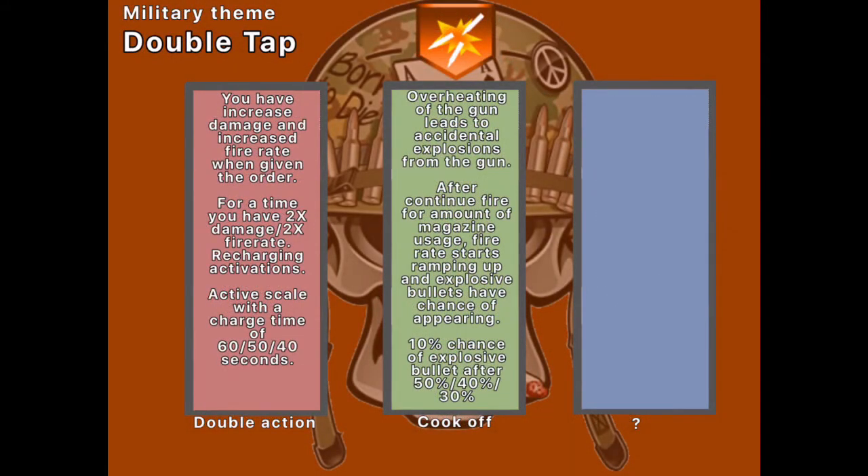Alright, this next one is Double Tap. It has a military theme. There's Double Action, which increases the damage and fire rate by two upon activation. Activation is via double-clicking the aim button twice — because it's a double action. With the upgrades, you're able to change the amount of time it takes to charge it from 60 seconds, 50, to 40 seconds.